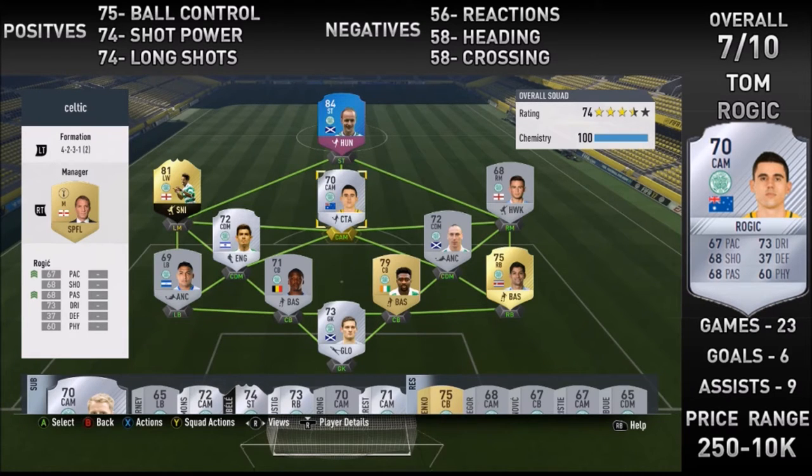He's got 4-star skill moves and a 3-star weak foot. If you use those little bits of jinking in and out and a couple of body faints, he can get into position to play nice little through ball passes to release your striker up front.